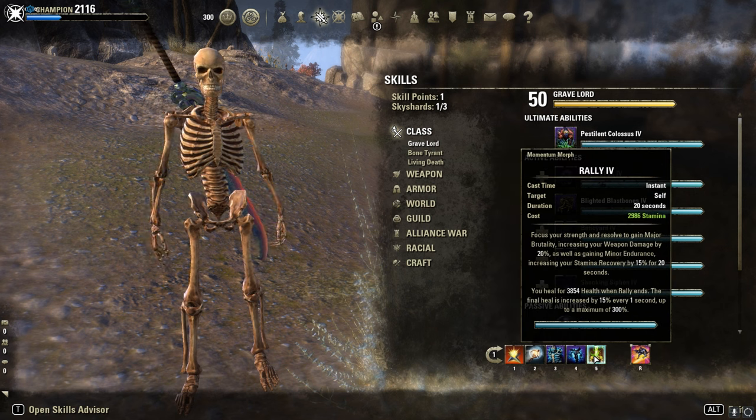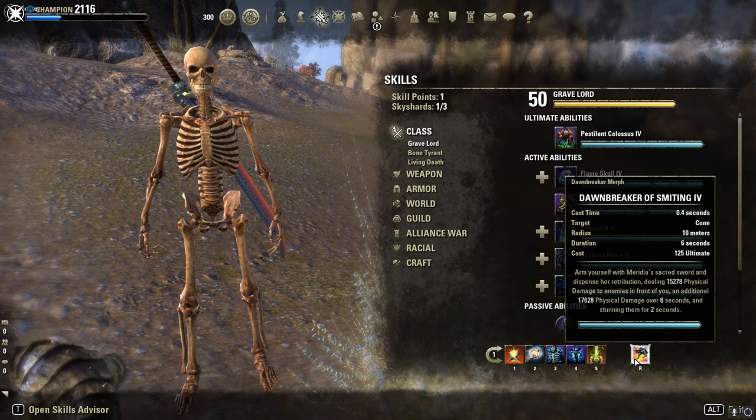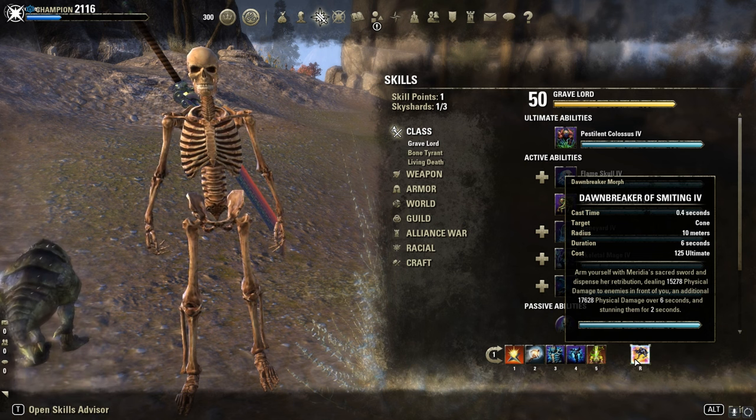Rally is our burst heal and provides Major Brutality and Minor Endurance, another 15% Stamina Regen. Dawnbreaker of Smiting is just slotted.